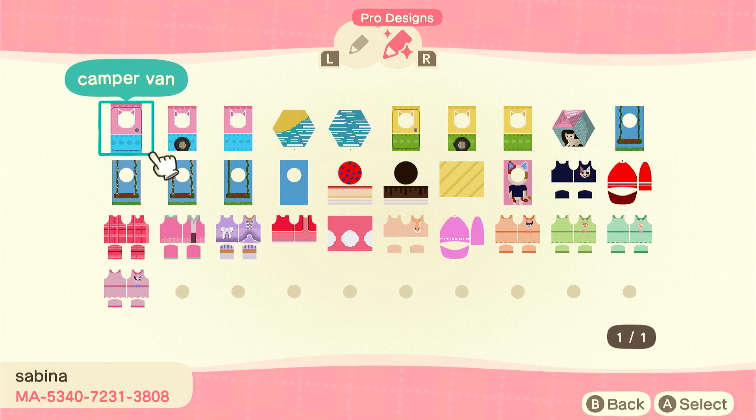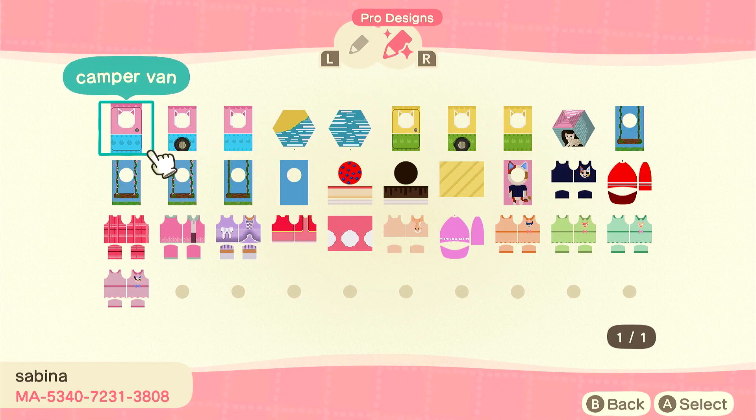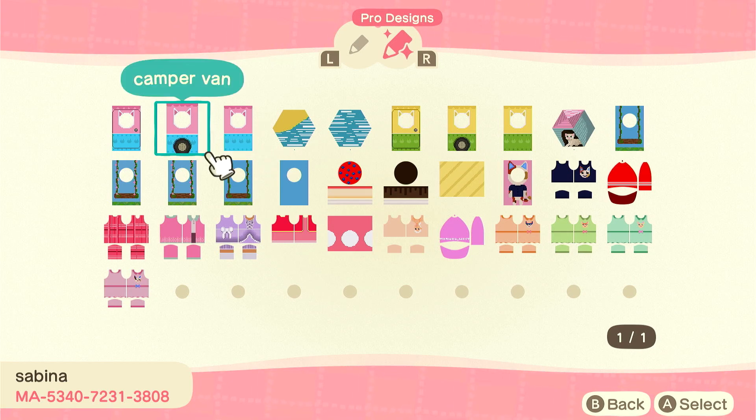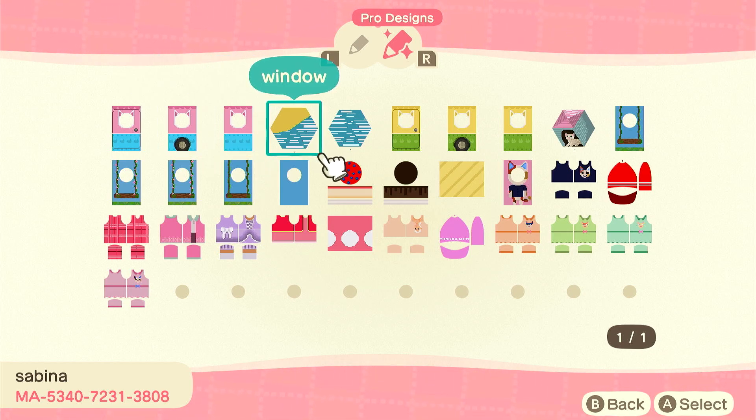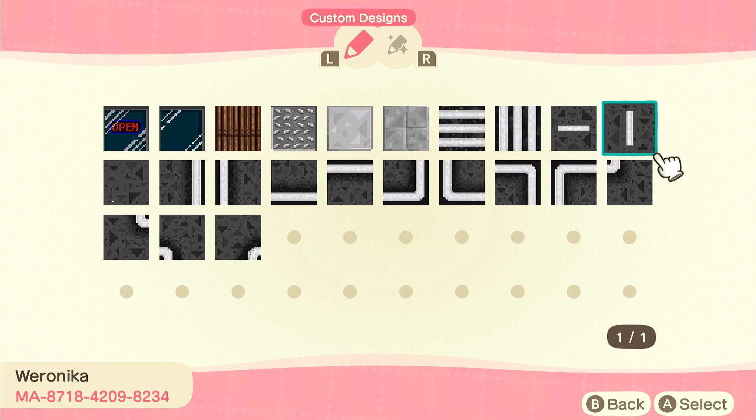If you want to use the pro ones, you can. You may have also noticed I have this yellow van on my island — I made a pink one for you guys too, in case you didn't want the yellow one. I forgot to make the pink window, but I'll add that probably after I finish making this video.